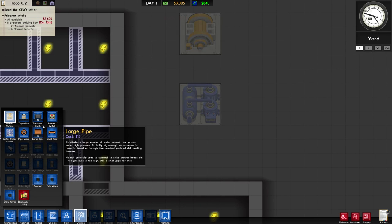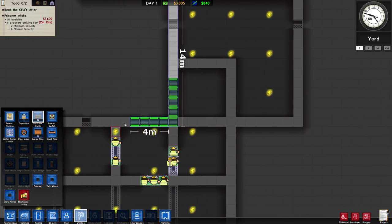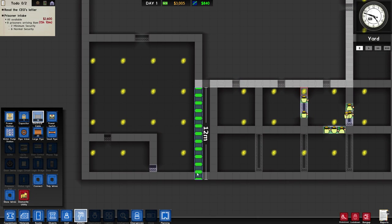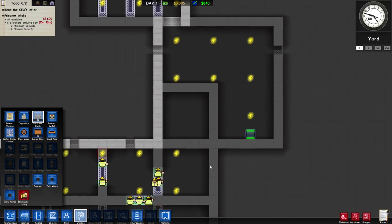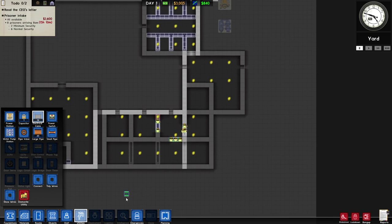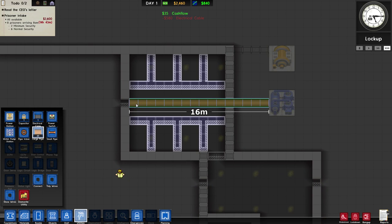Let's plop down our water and power. I think I'll run power down this way — that would be the most efficient. We'll run it along here and then to the kitchen area. We'll see if that's enough to power everything; I have a feeling it might not be, but we'll find out. Let's go ahead and do triple speed. For the water, I think I'll run a pipe along here and split off to whatever the cells need.